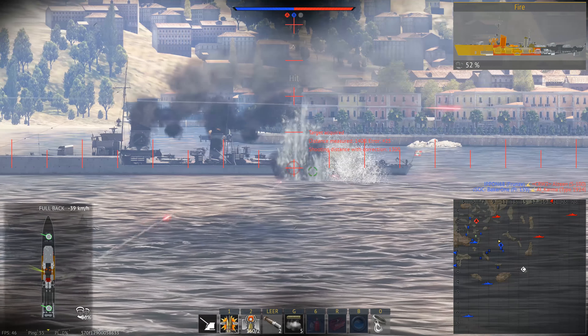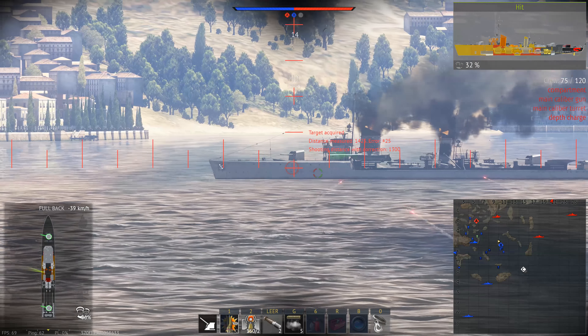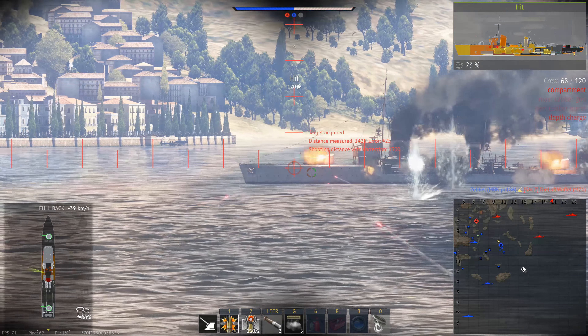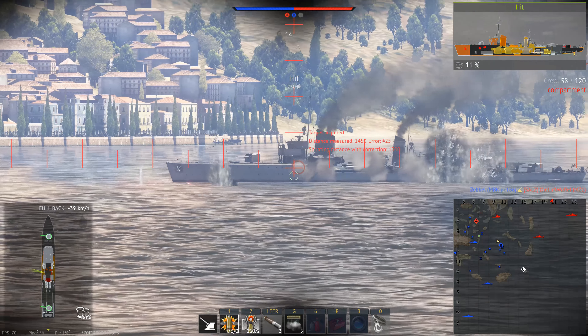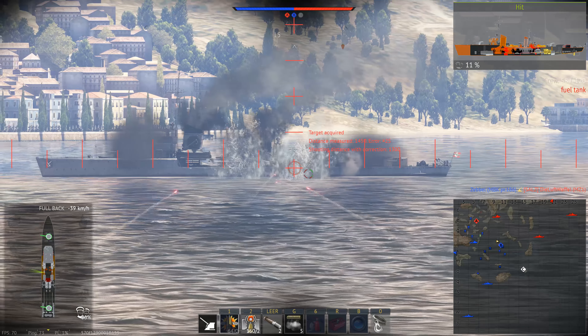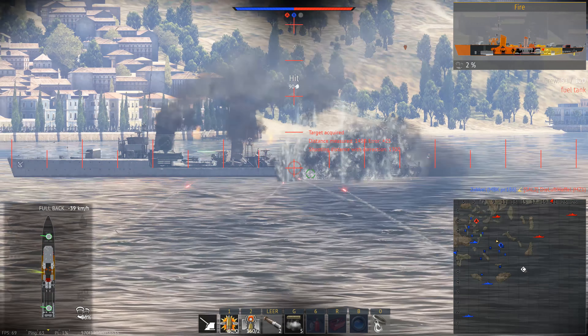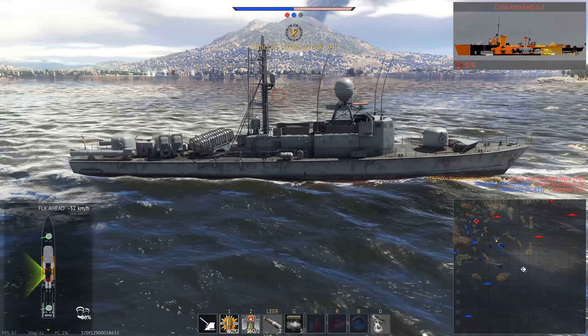Each one named in German after a bird of prey. The class would be split into two groups of five, operating from the Warnemünde naval base under the designations Schnellbootgeschwader 2 und 7. Partially in response to the significant firepower these ships represented, the next generation of Soviet attack craft would be the Tarantul class corvettes — significantly larger and carrying a lot more firepower.